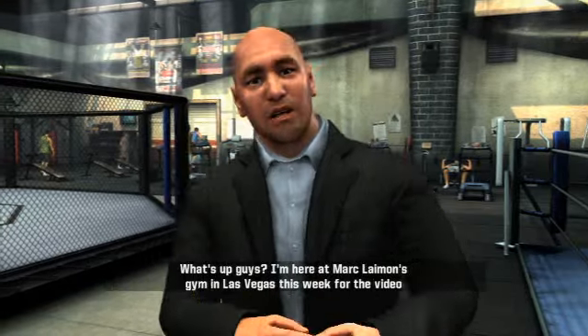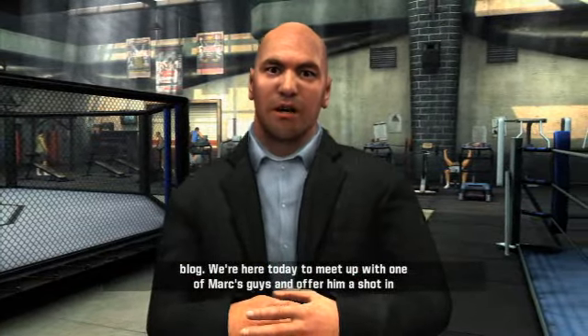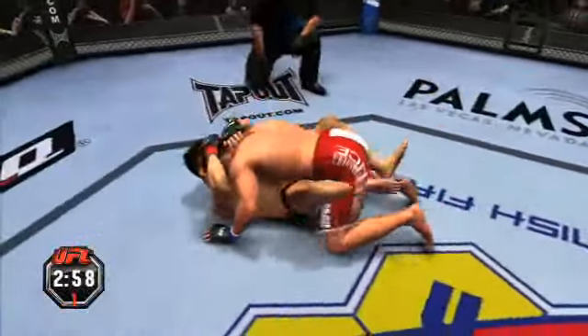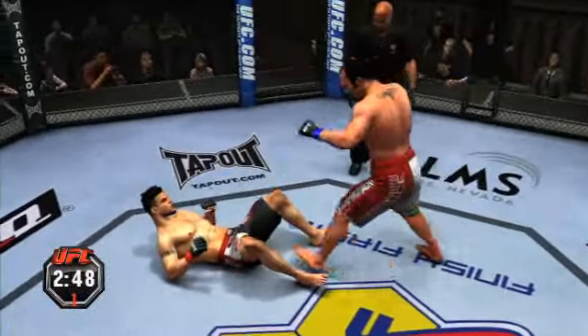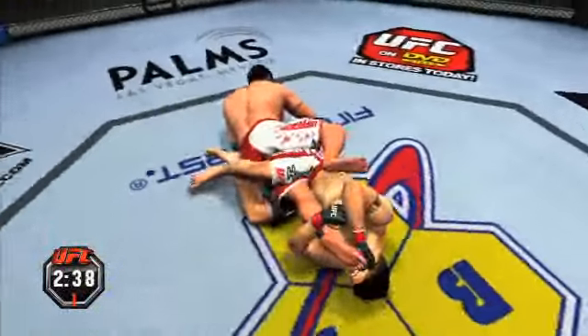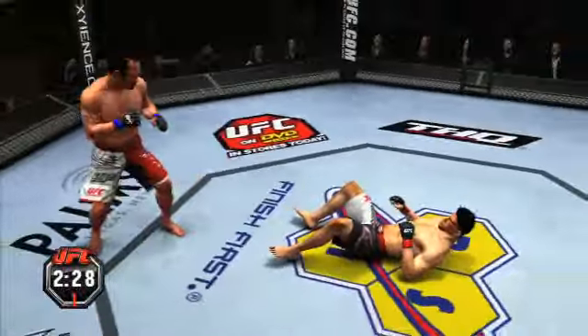Dana White is the gatekeeper of quality for the game. We go in front of Dana, Frank, Lorenzo, and the whole crew at Zuffa a few times per year. We bring the game in front of them for a review and make sure they approve of what we're doing. Even before we start working on the game, we meet with members of their team to go over the design. They also inform us of what changes are happening to the UFC, tell us about the kind of fighters they're going after. We work very closely together throughout the entire process, and they have final approval of our software and how we're using the license.